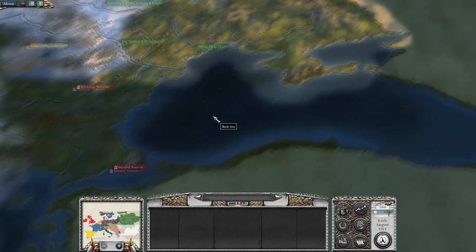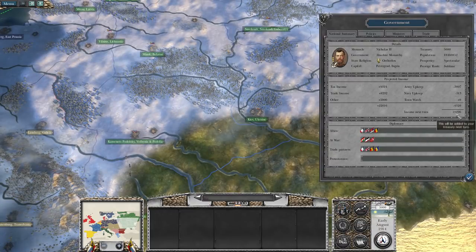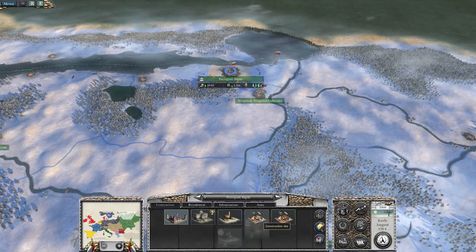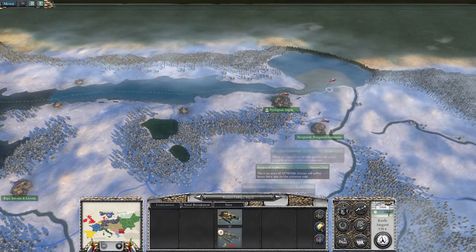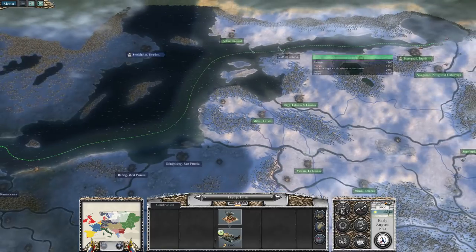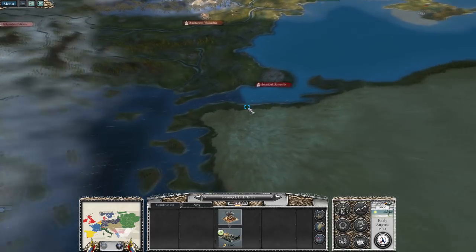One thing you can really do to increase the money you make — Russia makes quite a lot to start with, but we're going to need a lot more. It's going to take a while to upgrade to the point where we're making good money from our provinces. So what I'm planning is building a lot of cargo ships sent from these ports. There's no point sending them through here since the Ottomans likely have a navy to block us.